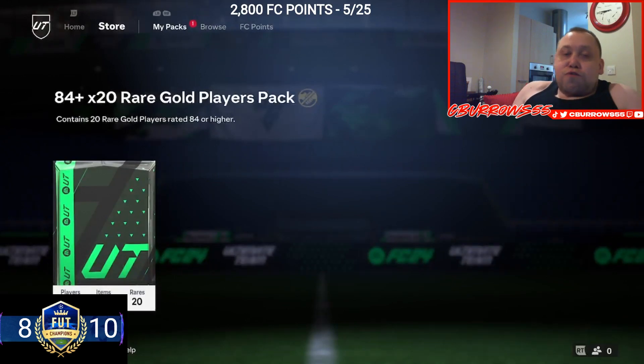Welcome to FC video, today we're going to be opening packs. You would have just seen the 83 by 20. We've got a double walkout — we've got Son and Roger, which is alright for fodder. The rest was pretty decent but we've got the 84 by 20 for completing the daily logging upgrade.